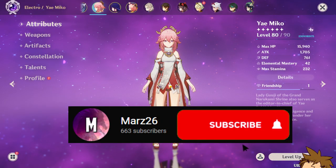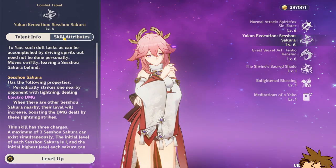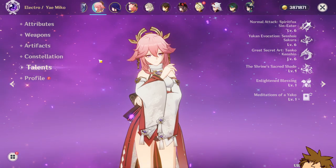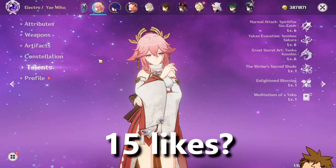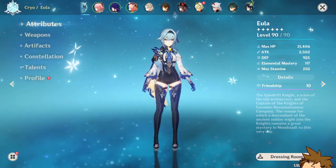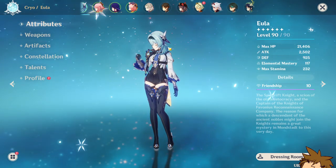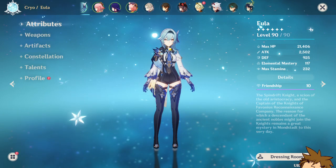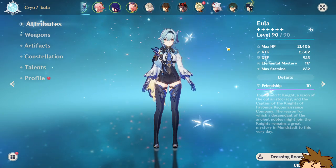Yaimiko has excellent sub DPS capabilities because of her elemental skill. Her elemental skill allows you to place three turrets — Sesshu's Akras as they call them — on the field that each deal damage. Because of that, you're able to have her as a sub DPS: use a character, swap to her, use her elemental skill, use her elemental burst, use her elemental skill again, and then swap back out. This is excellent for a team like Eula. You will always need Superconductor to be on. We previously had Raiden Shogun doing that, we've had Fischl doing that, and now if you have Yaimiko, it's going to be better in every shape and form — you always have Superconductor up.